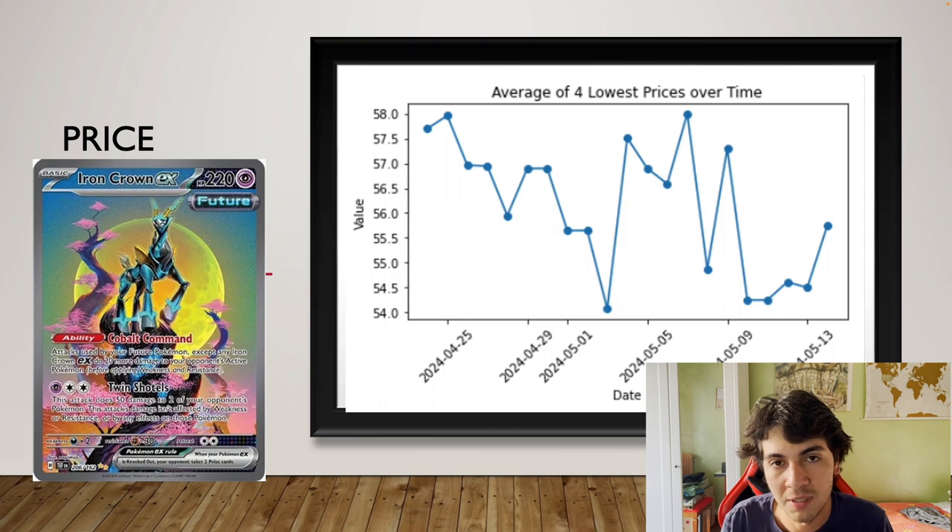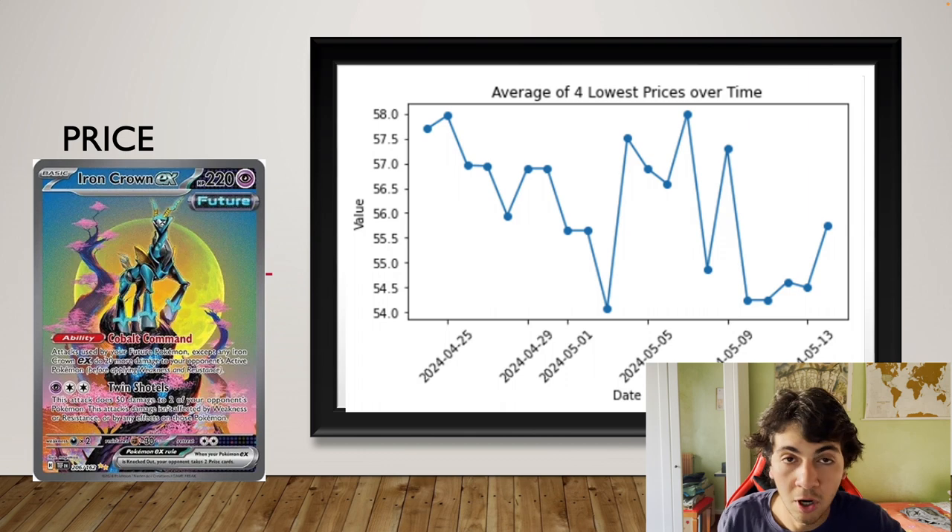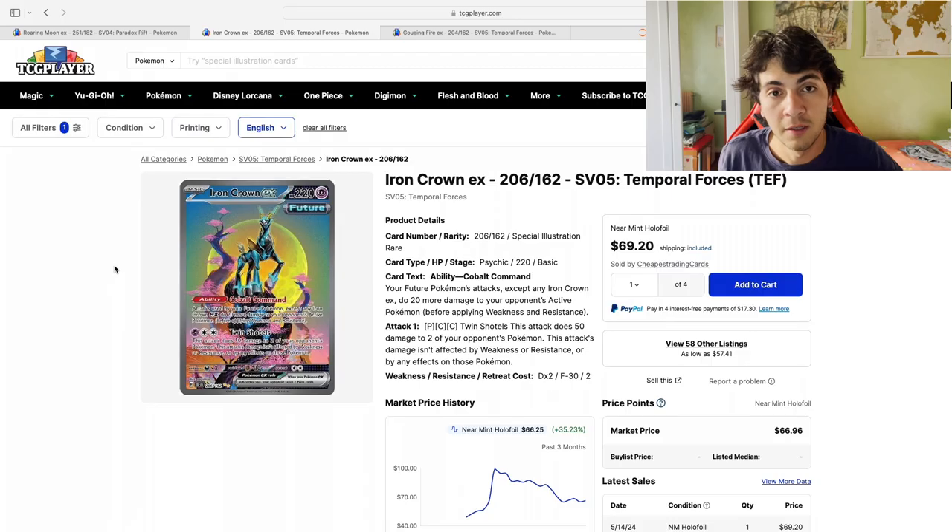The main takeaway is: as soon as the sellers with the most supply — the sellers that have multiple cards listed at once — are gone, then this card is potentially going to quickly become a 70 to 80 euros card, as well as dollars, as we're going to see in just a second.